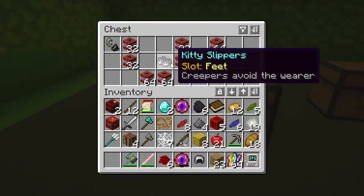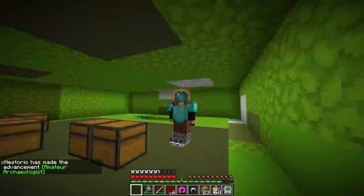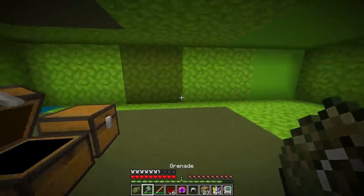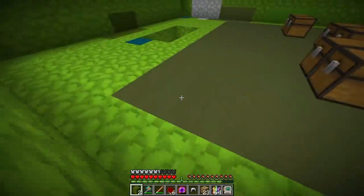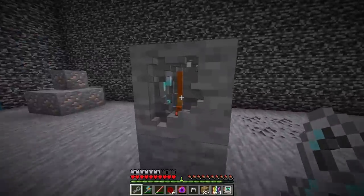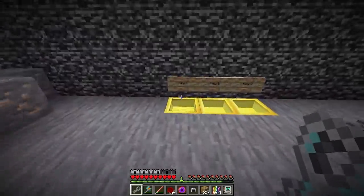We reached the top and there are some chests. Kitty slippers — creepers avoid the wearer! I can just right click them. Tipped arrow bomb, snowball bomb — so many bombs. And we found the tiny key. I'm at least throwing one grenade — oh, shrapnel! I thought that was gonna be really bad. Now let's grab that tiny key and we're done. Let's get to the mining world, and then the rainbow, but first let me put key one in.